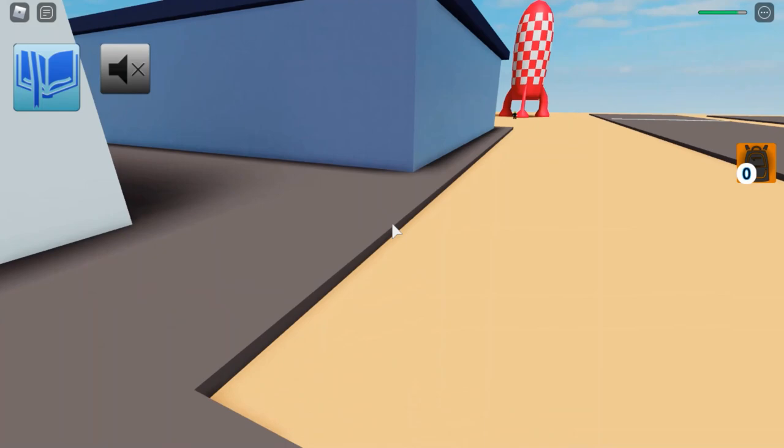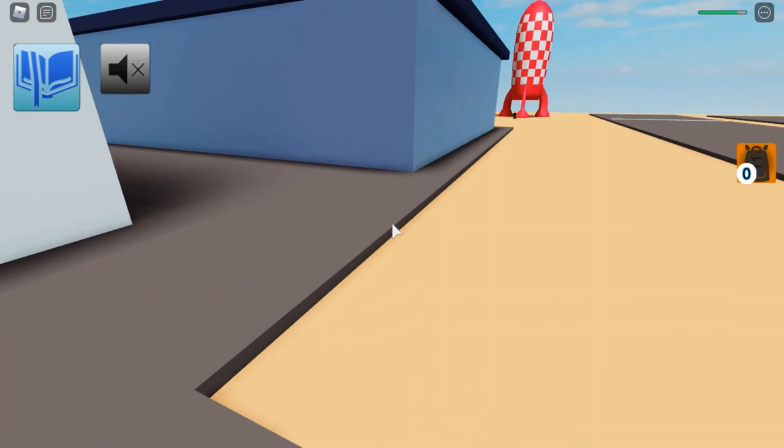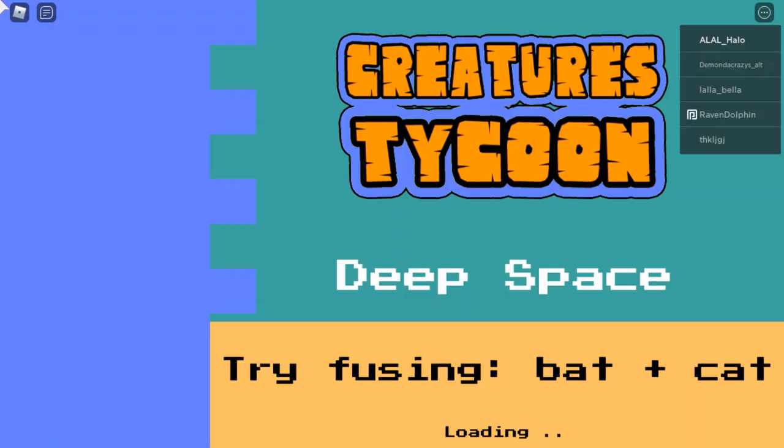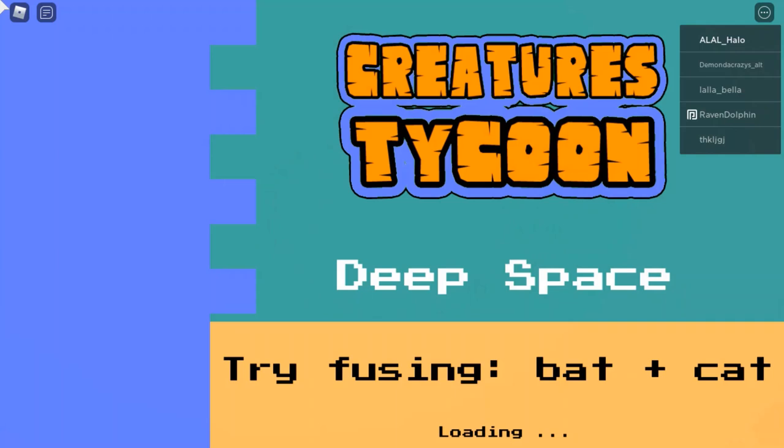The next creature is a deep space creature, which is a mini zone inside of the Area 51 zone. You need to have unlocked all of the creatures in this zone to be able to access it. You'll find Melon Mosk — you can talk to him and he'll send you to the deep space zone. There's not a private teleport link for it yet, so there will be other people here as well.